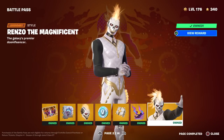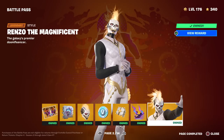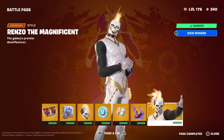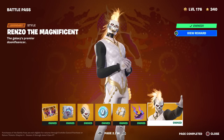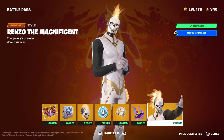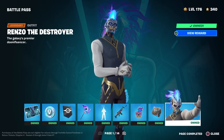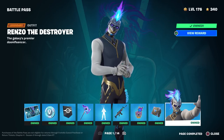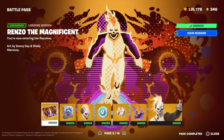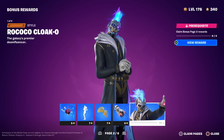Welcome to my Chapter 4 Season 2 battle pass skins review. In this episode I'll be covering Renzo the Magnificent. We are more than halfway through Season 2 and I still have maybe two or three skins left to cover. Everyone says this is one of the best tier one skins we've ever had, and I've never run him yet because I wanted my opinions to be true to the first time I ever ran him. He's on pages one and two of the battle pass, and you can unlock some of his other styles in the bonus rewards section.